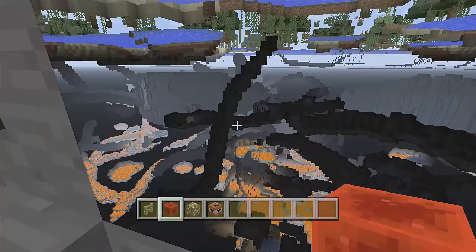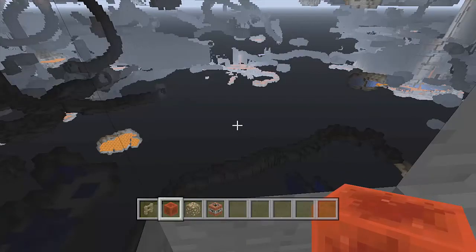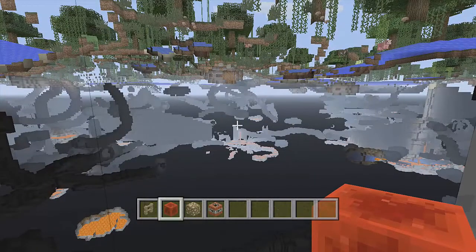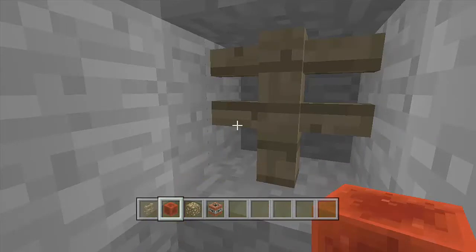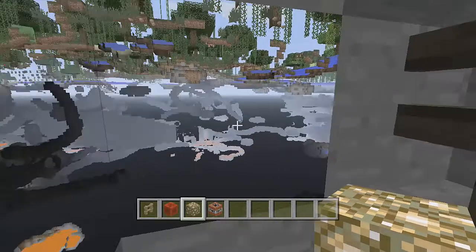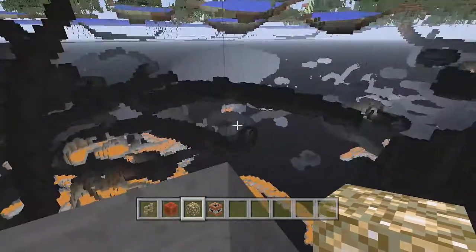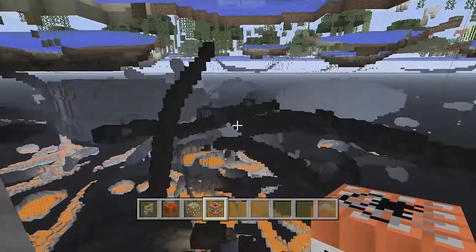I did it with the redstone block, and if we look around we can see all the cave systems — if there was a mineshaft or a stronghold we could also see that as well. That's just to show you it works with the block of redstone. Now let's try it with glowstone — as you can see it also works with glowstone. Now let's break that and try it with TNT — and as you can see, it also works with TNT.